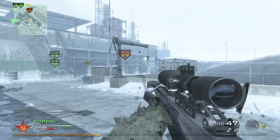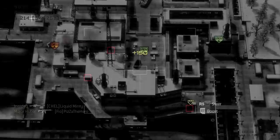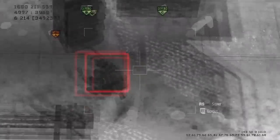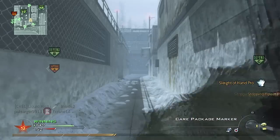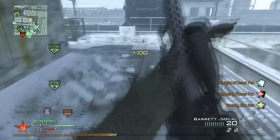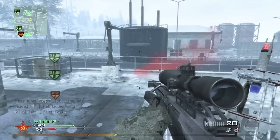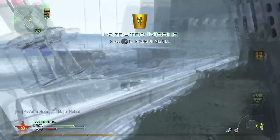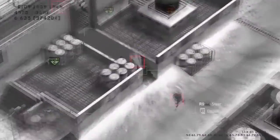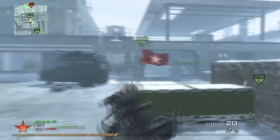Something I forgot to mention earlier: for your secondary, I really can't stress this enough — use missile launchers. Please use a Javelin, an AT4, or an RPG just to bring down chopper gunners and air support. It's really frustrating when bad players make things worse by not shooting down the air support that's up because of them in the first place. Use those, so that if you're having a bad game, you can bring it down and your team doesn't suffer.